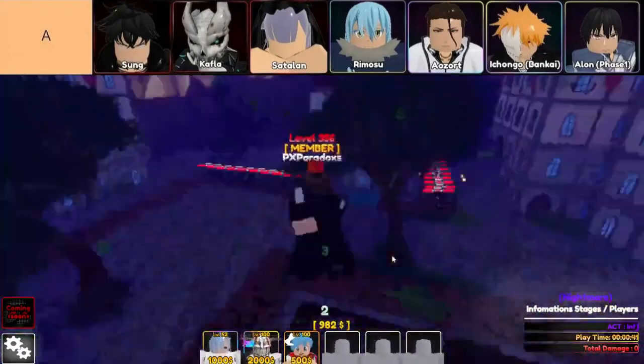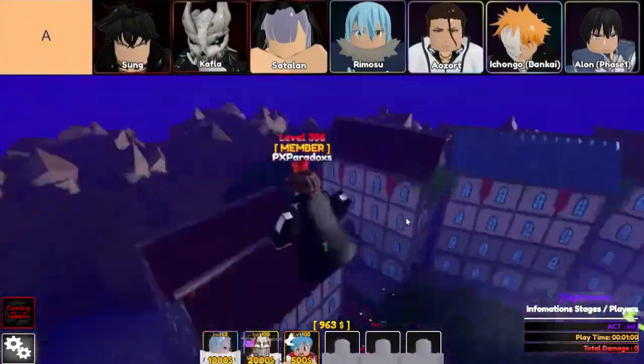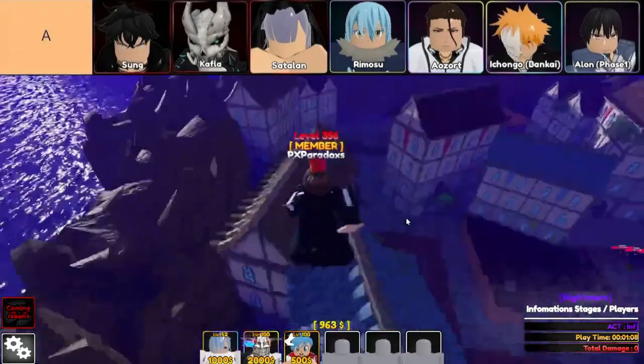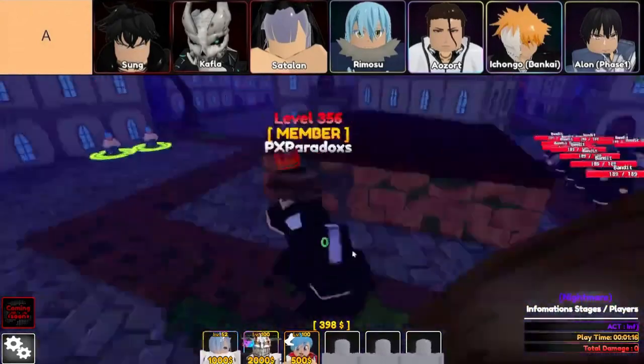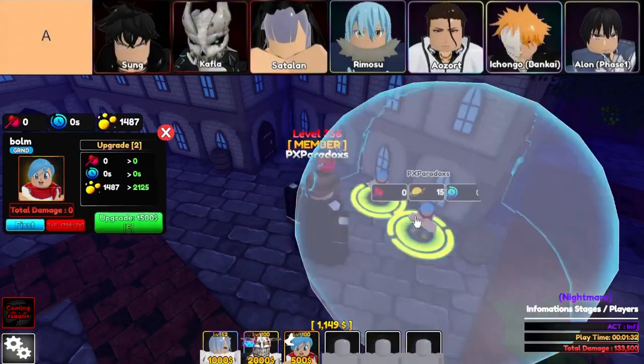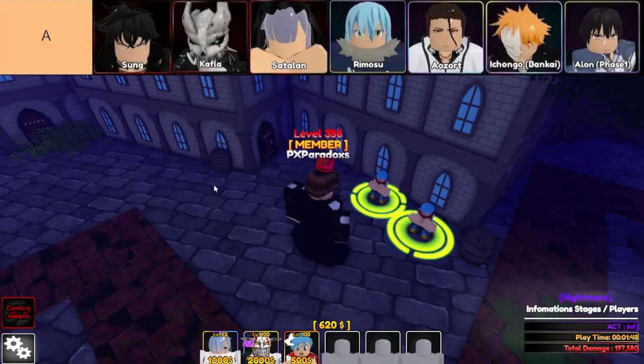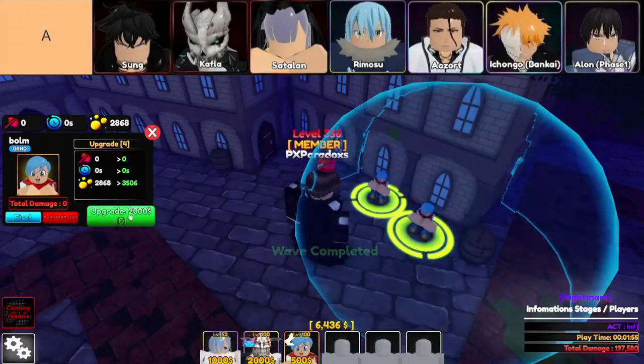Let's talk Ichongo Bankai, aka Bankai Ichigo. If you've ever played Anime Guardians, you'll know that Bankai Ichigo is a beast. His evolutions are amazing and they really set him apart from the crowd. If you see him on the banner, don't hesitate to roll for him — you won't regret it. He's one of those mythic units that's totally worth the grind.